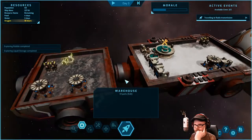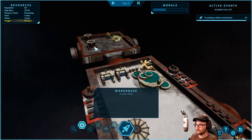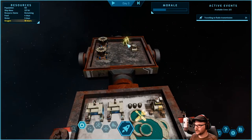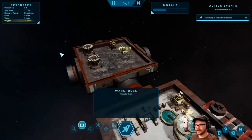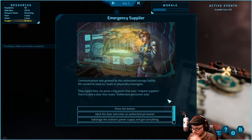We can take this stuff and put it on my ship and then leave. We'll be there in two hours — let's move things around. I can only reposition the ones that are attached. Powering it off doesn't seem to change anything. Communications was greeted by an automated storage facility. We sent our team to physically investigate. They found a big green button that says 'request supplies' and a door that reads 'authorized personnel only.' We'll push the button first.